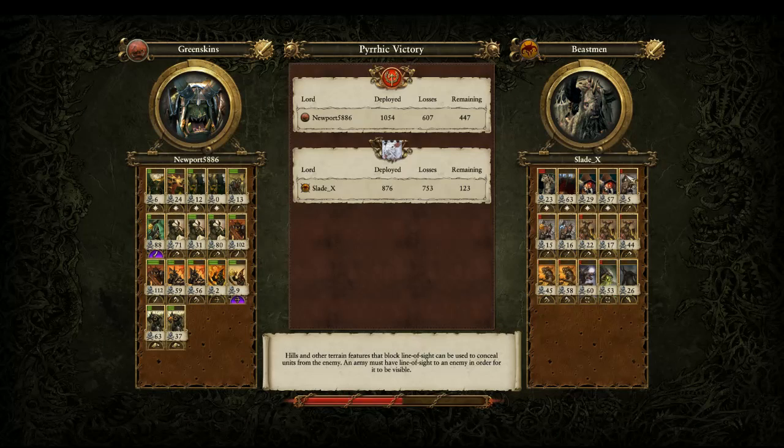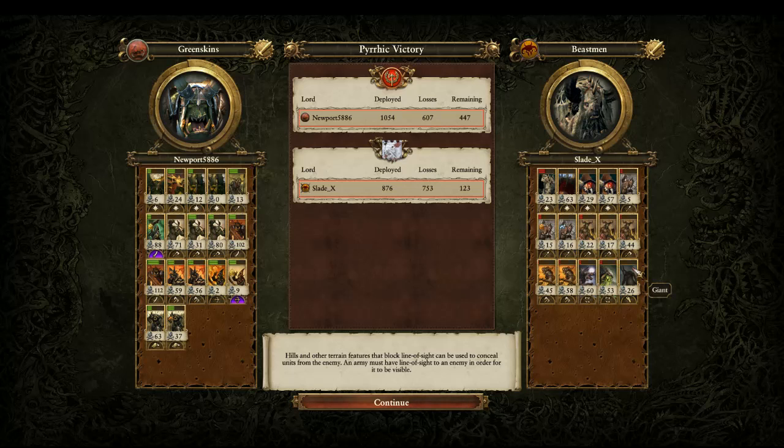Yeah, Slade X is a very good player — I think he's like top 20 on the ladder boards. Very good build here. I probably wouldn't have brought the Giant, just because Night Goblin archers are so prevalent in today's meta. But still, it's a very good unit, especially if I had brought just a ton of Black Orcs — it would have been terrifying to take him down without archers.